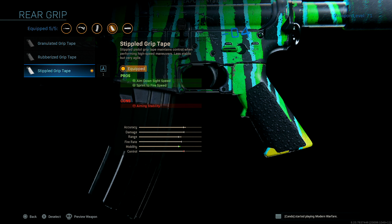Next up for the rear grip, I'm running stippled grip tape for aim down sight speed and sprint to fire speed. This makes the M4 a game changer. When you throw stippled grip tape on this gun, if you hit your shots, it's going to be hard for people to take you out because the M4 is still one of the best guns to run in Modern Warfare, especially in pubs. I highly suggest you throw on stippled grip tape.